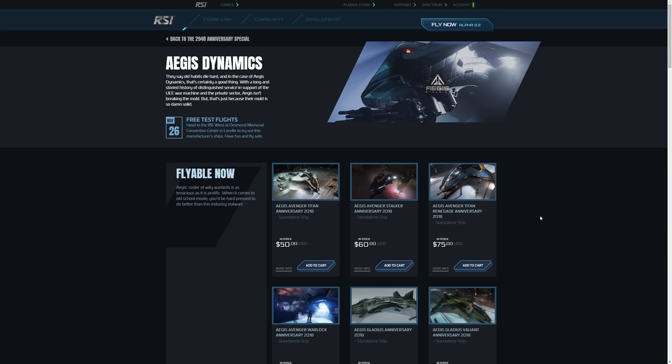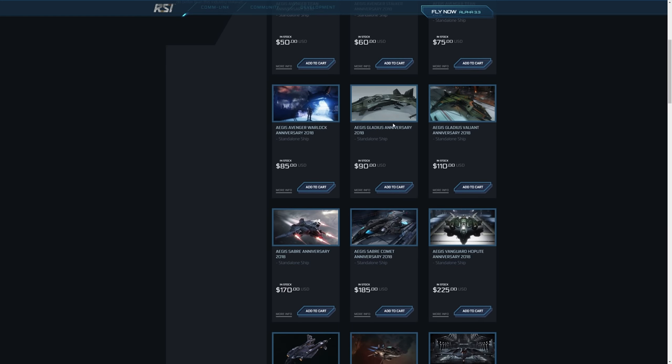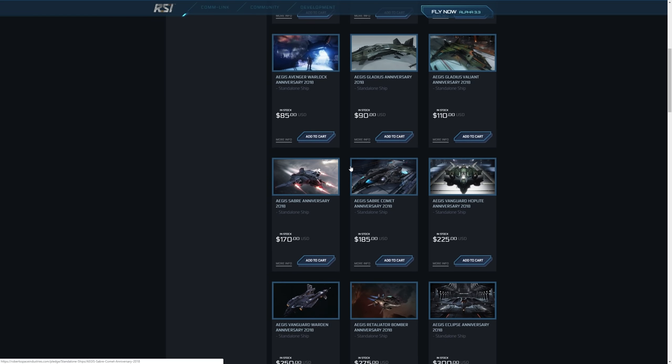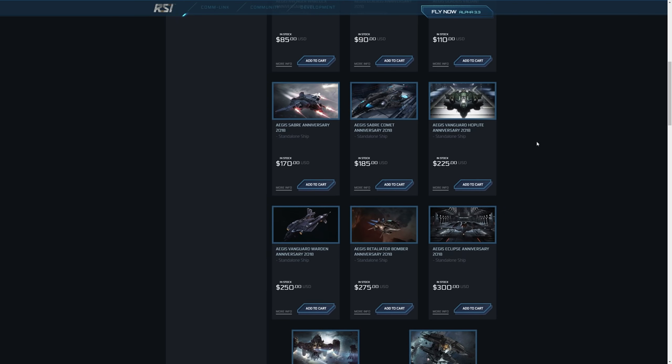So, Aegis Dynamics — what have we got? We've got the Avenger Titan and all the other Avenger series: the Warlock, the Renegade, and the Stalker. We've got the Gladius — you can get a Gladius if you get 10 referrals, 10 recruits as well. For some people that will be very viable. The Titan is very high on my list of ships I recommend people potentially upgrade to. See if there's a starter pack sale on December 1st — maybe upgrade to that if you're looking for something a little better than a normal starter ship. Love the Sabre — especially now that it's only $170 and the Super Hornet's $185. I prefer the Sabre to the Super Hornet personally because I like agility and stealth and more high-tech components.